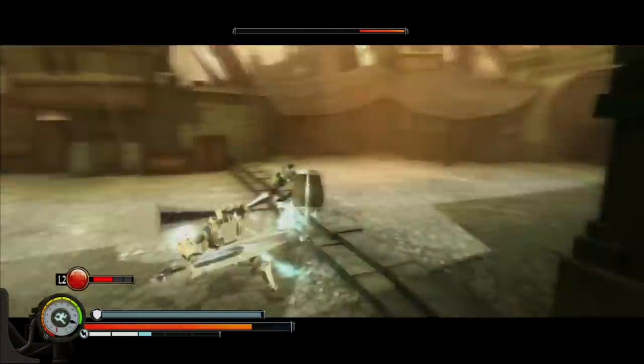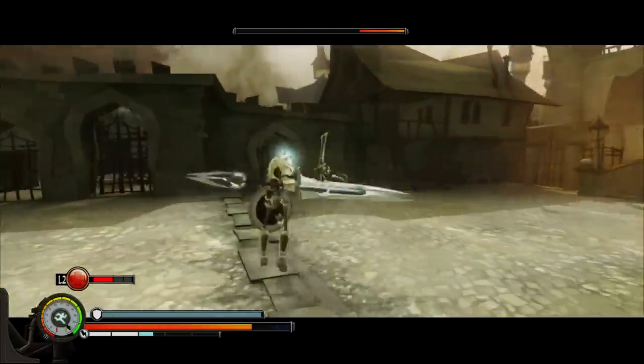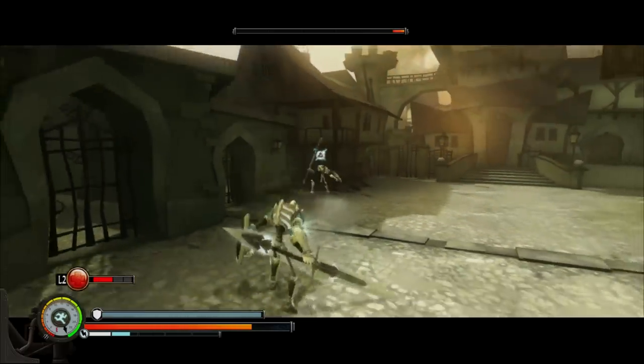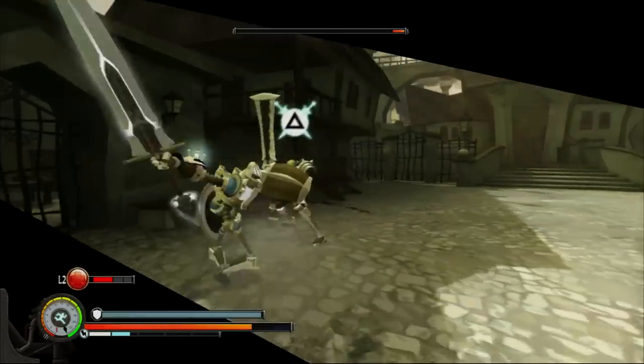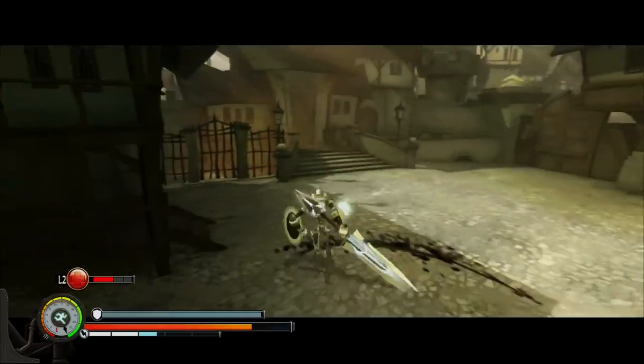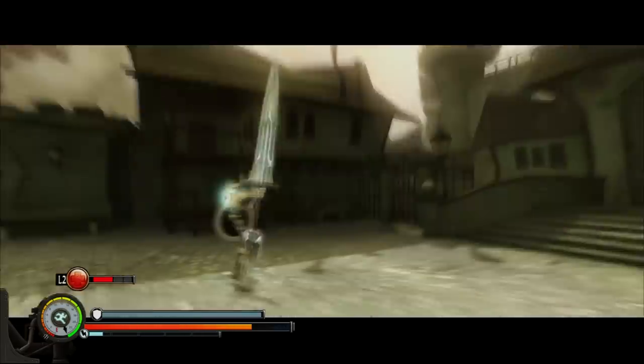You can also do leaping attacks — let me show you guys. As you can see, that was a little bit of a leaping attack. You can also do stabbing attacks while in the air. Unfortunately this enemy was ready for a fatality, so once I did the triangle attack I basically triggered the fatality. But it's fine — this is going to load up another level.